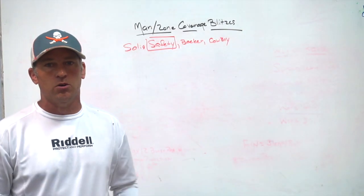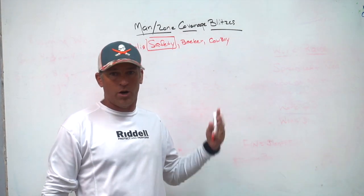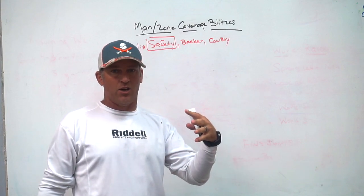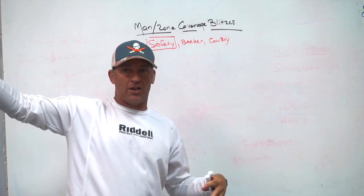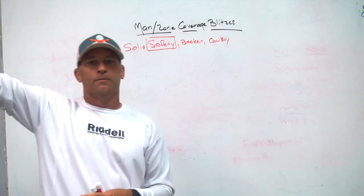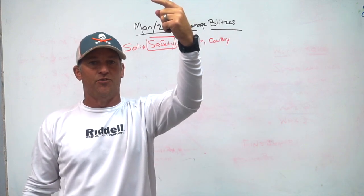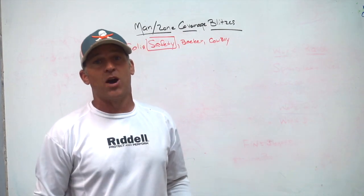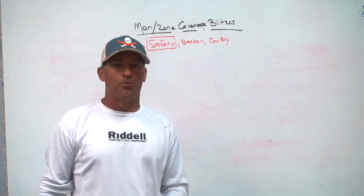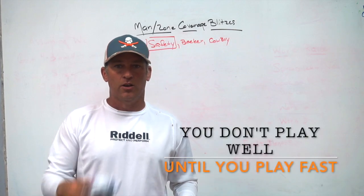If a player is going to be wasted in coverage because he's not going to vision and break to help, you've got to find something else to do with him — for us, that's bringing him off the edge and just playing man, because essentially we were playing man alone anyway. Sometimes those can be great checks and great simple solutions to handle three-by-one scenarios. If you're having problems to the single, add pressure, go man-to-man, send five, and now you've got a zone side where you feel comfortable matching up — so hopefully that helps.